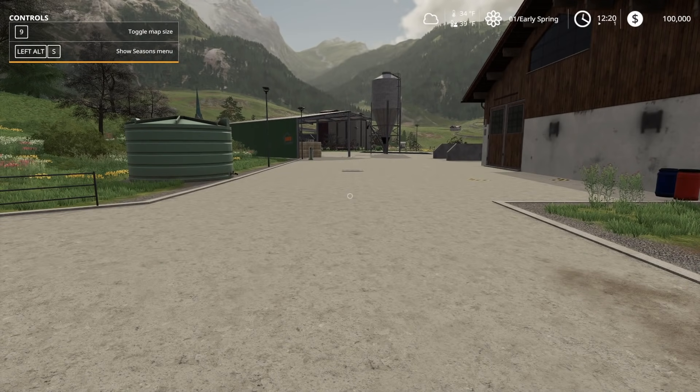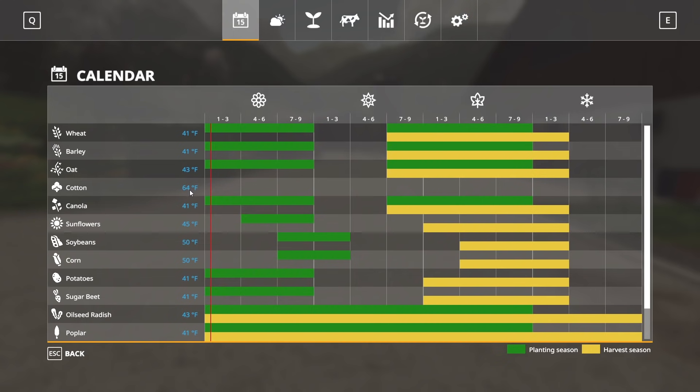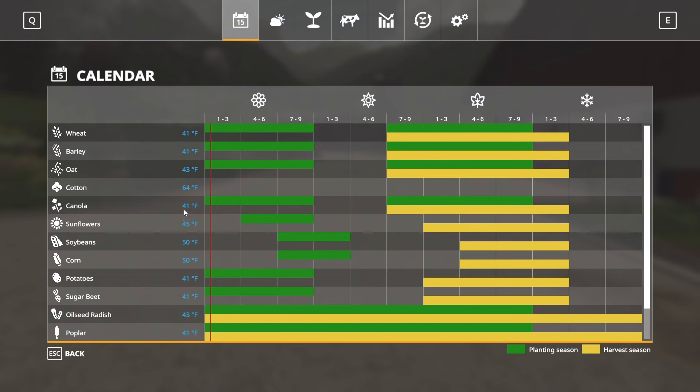To open up the Seasons menu, I have the help screen on. In the upper left-hand corner, if you hit Left Alt and S, it'll open up the help screen. On consoles you should be able to find it in your help screen too. This is the Seasons menu. We're going to quickly go through all the sections — starting with the calendar and then the settings.